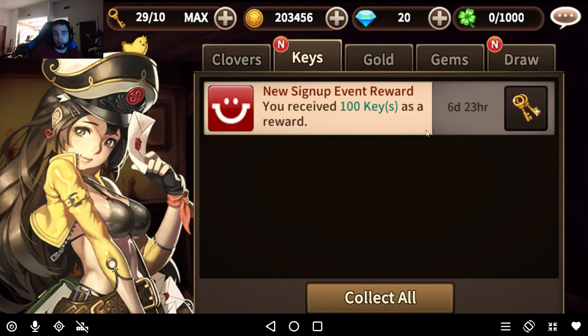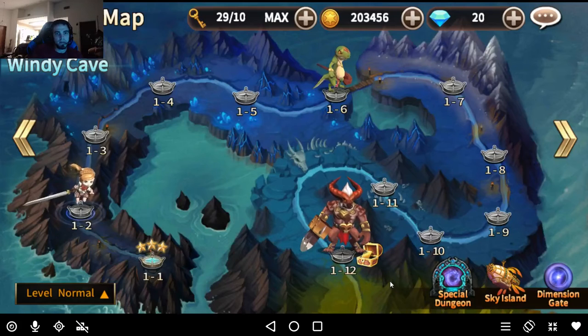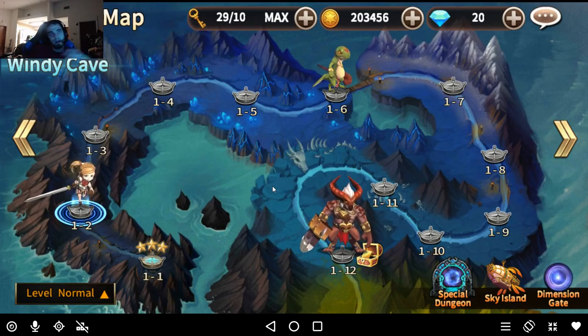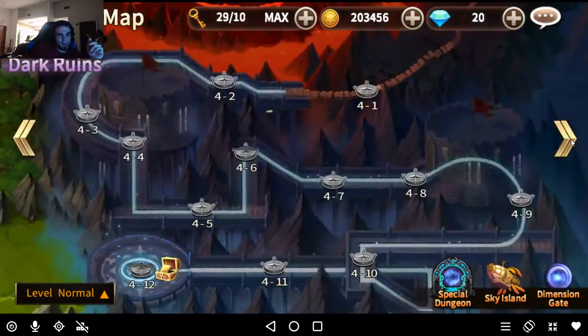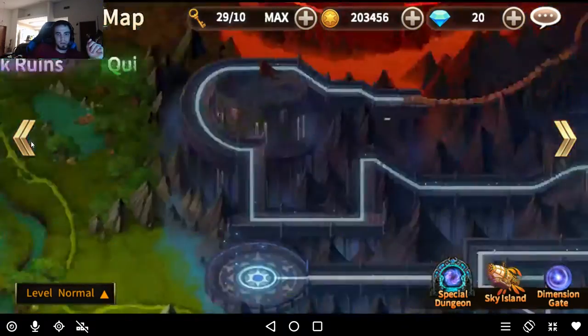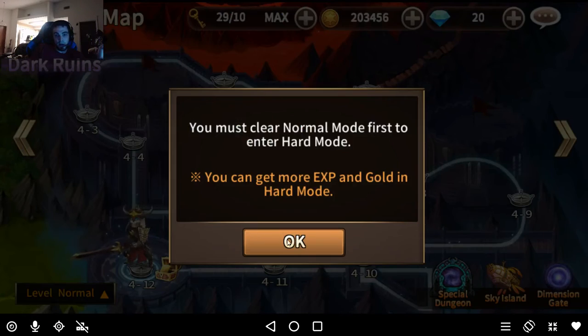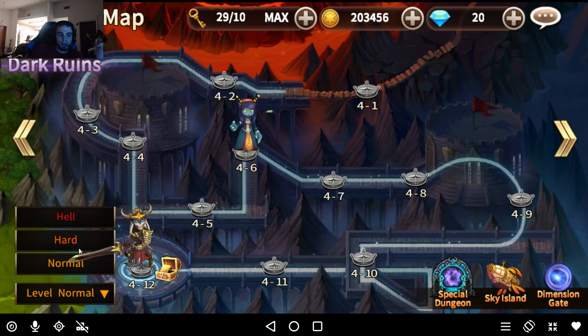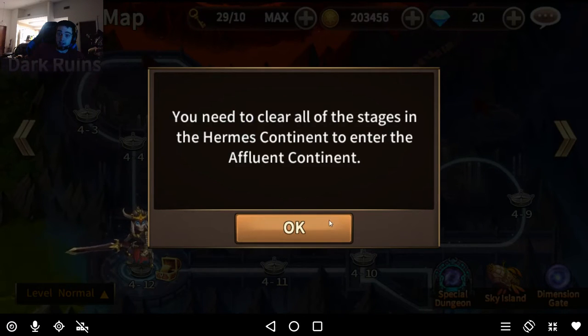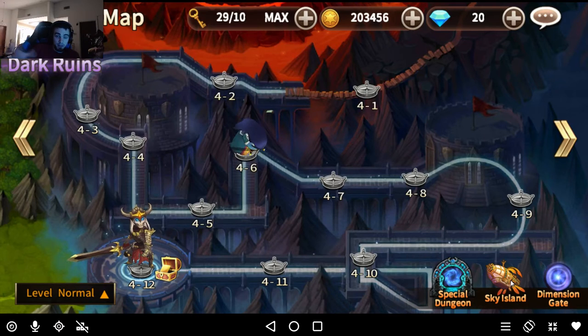They'll give you 100 keys ready to progress through — I wouldn't recommend using those all at once, just save them for a little while and go through with the keys that you have. You can tell there are 6 areas in normal mode, and at the last stage of each one you get an extra reward. Once you get done with normal you go to hard, then once you finish hard you go to hell, then you get to go to Sky Island, and once you're done with Sky Island you get to go to Seal. You're going to worry about mostly normal and hard early on.